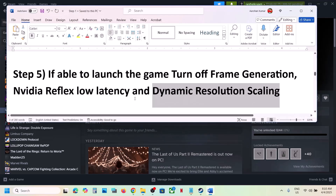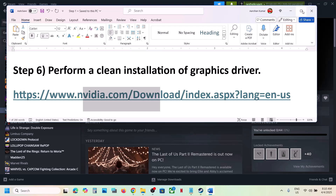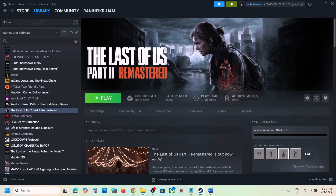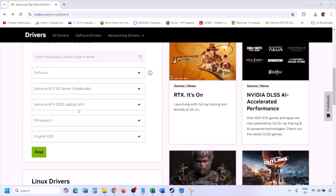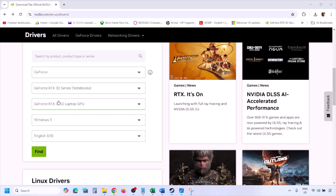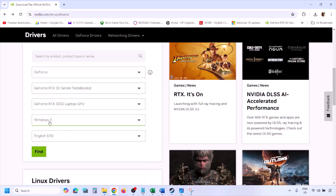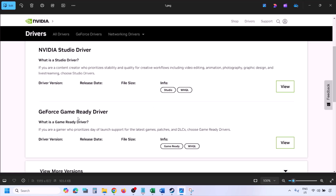The next step is to perform a clean installation of your graphics driver. If you have an Nvidia card, go to the Nvidia website. Select your graphics card from the list and make sure you select the right operating system — Windows 11 or Windows 10. Click Find and you will see the latest GeForce Game Ready Driver. Click View and then click Download and let the download complete.